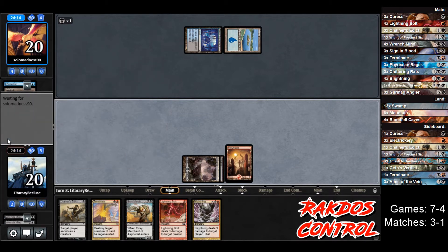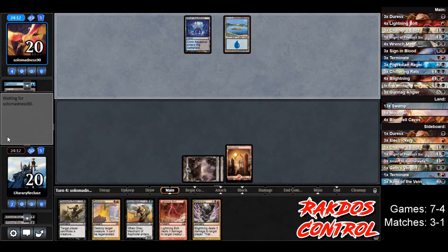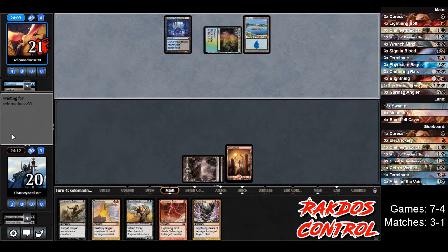And — counterspell. Well, I'm okay with getting rid of a counterspell too. I'll trade my 2-mana Wrench Mind for a 2-mana counterspell — it evens out. It's fine.